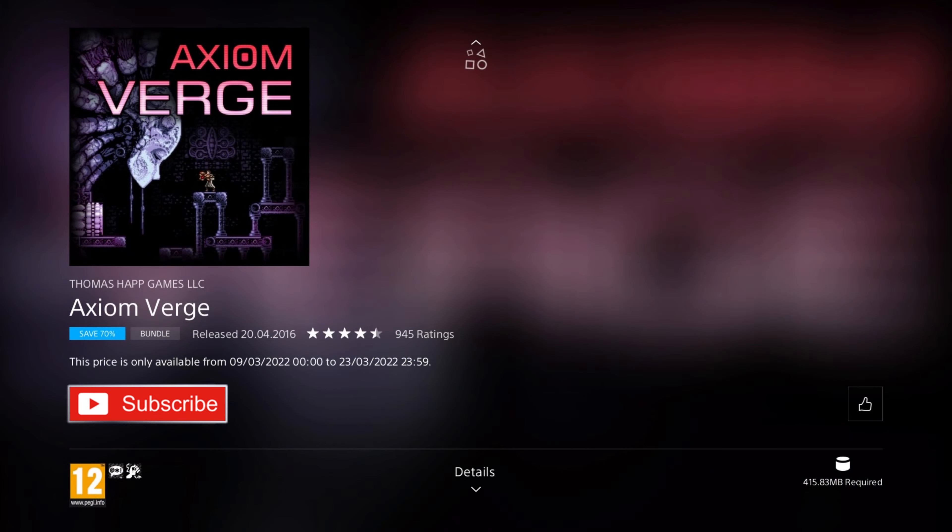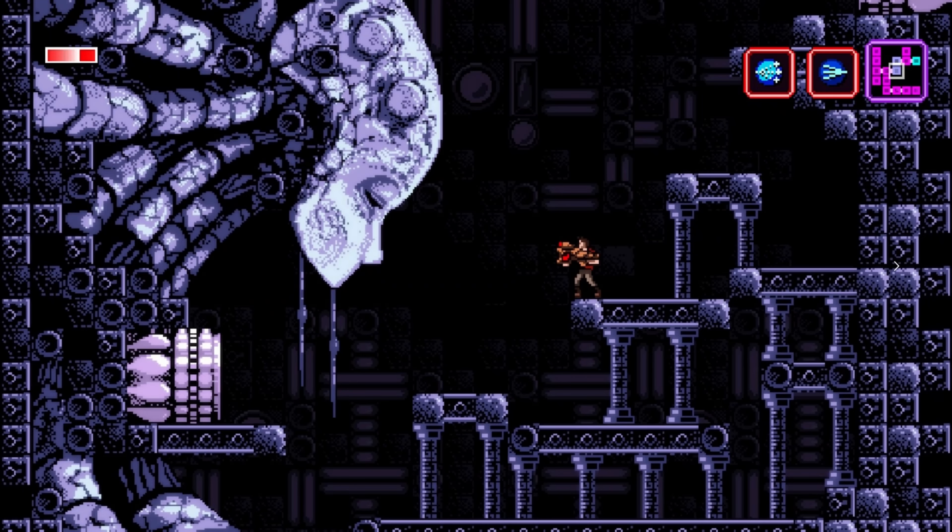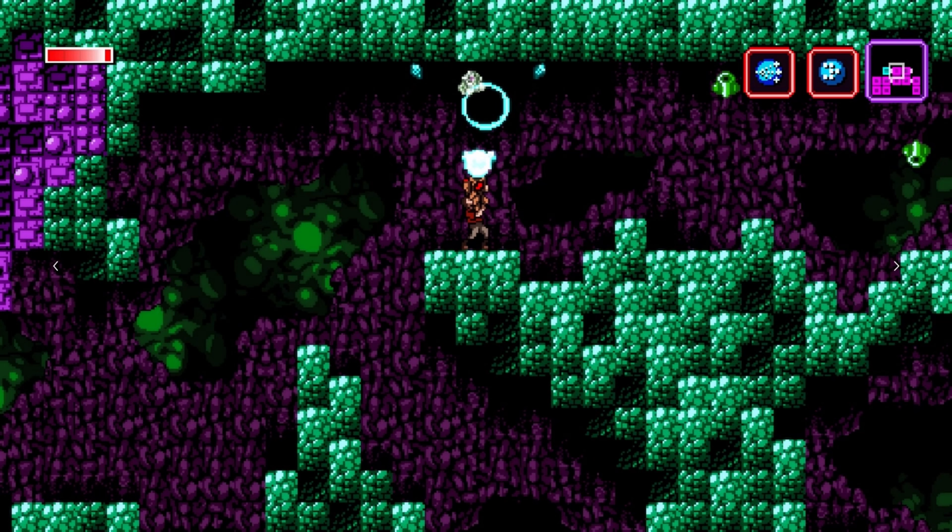First up is Axiom Verge. It was released in 2016, so it's 8 years old, and it's on a 75% discount for the price of £3.74, which is the cheapest I've ever seen it and a pretty good deal for a really cool and interesting game. In this Metroidvania, after a lab accident, a scientist awakens in a mysterious alien world and sets off to search a labyrinthine world to learn its secrets and find out where you are and hopefully a way home.